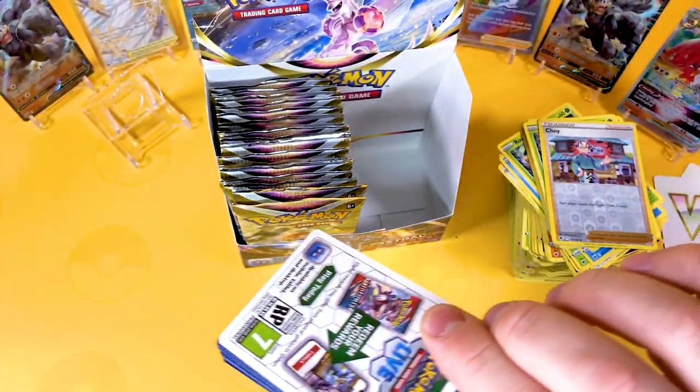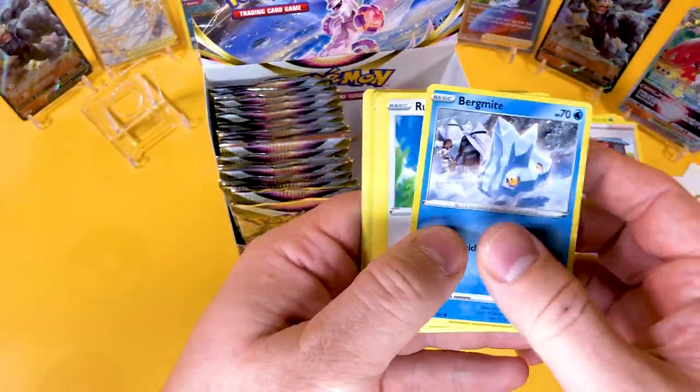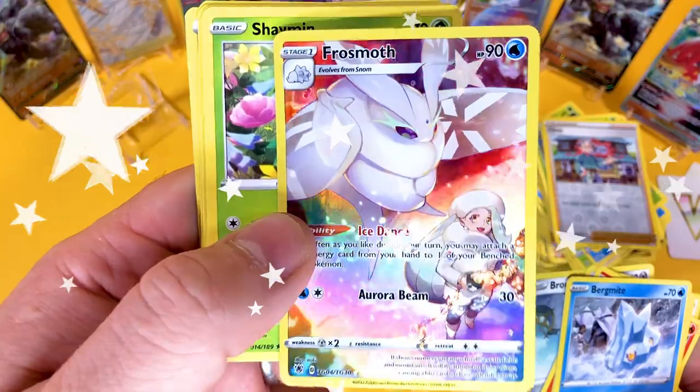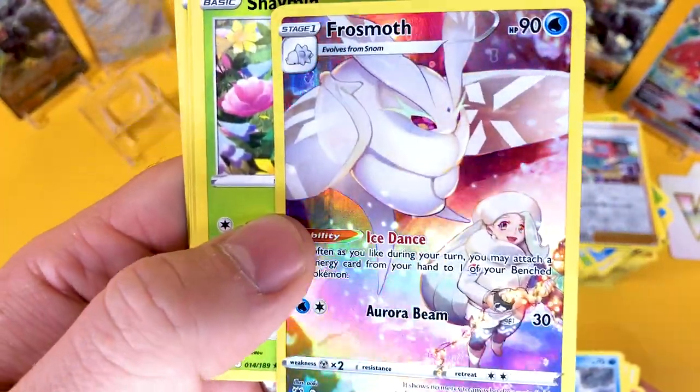Please don't be black! Yes — thank you so much, you're not a black code card! And there is a Trainer Gallery Frosmoth with Melony — that's a very nice looking card, a lovely cool card. Anything with iridescent holographic stuff, I'm a sucker for, I really like this stuff.